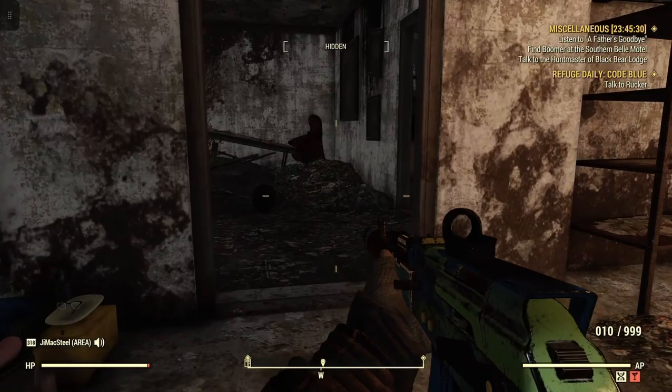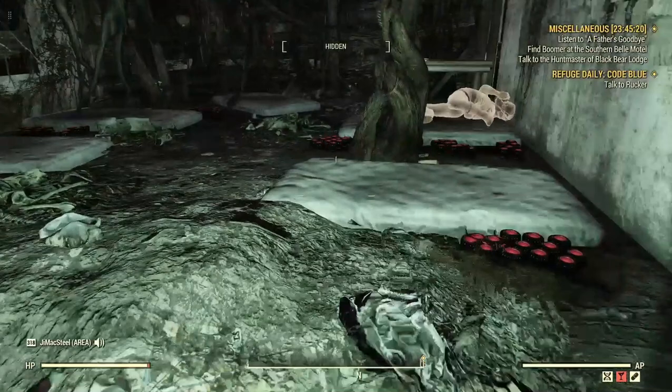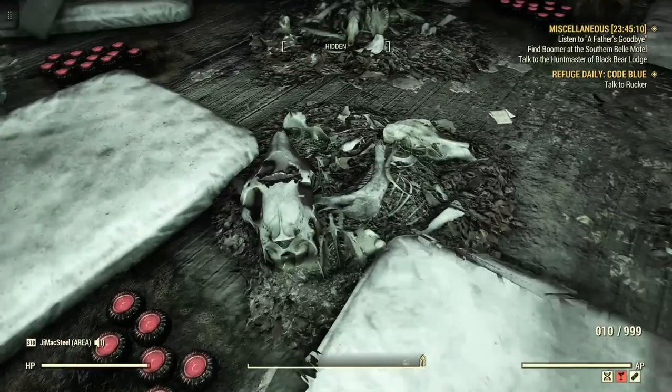What you do is you head up these stairs here. And there's all kinds of Mothman eggs, as you can see — Mothman eggs. So harvest. Harvest. Let's get maybe one more. There you go.